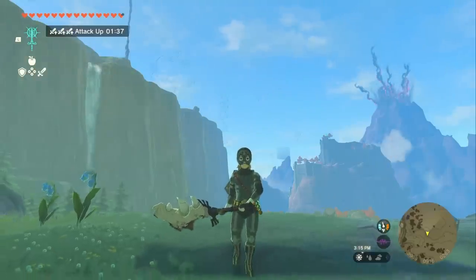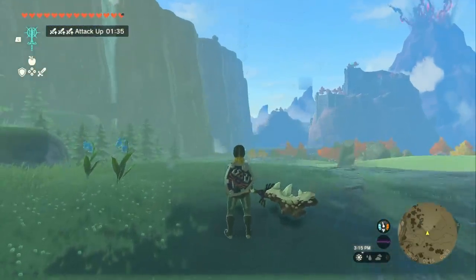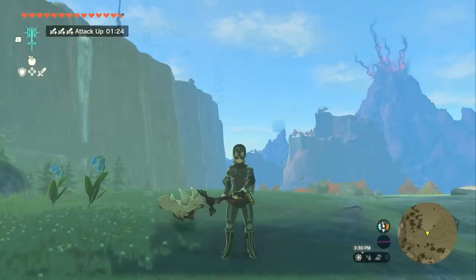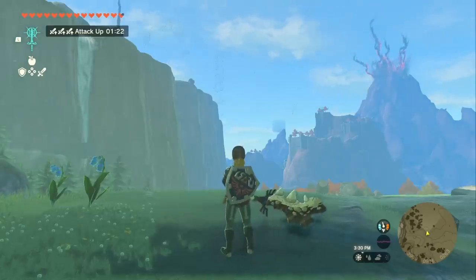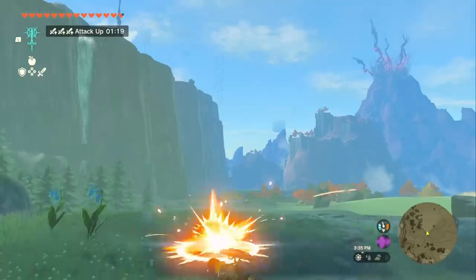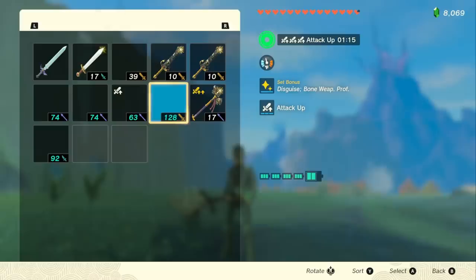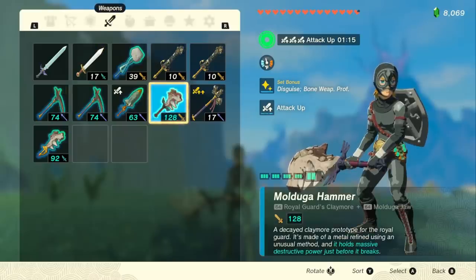Now, what's interesting about this is there's a secret effect on these Royal Guard Claymores. Once you get that notification of the weapon being broken, you have 3 hits left before it completely breaks. But what you can do is if you do 1 and then 2 more hits only, you actually double the damage again. Now, this doesn't show up in the menu.